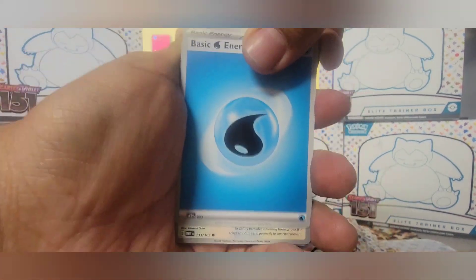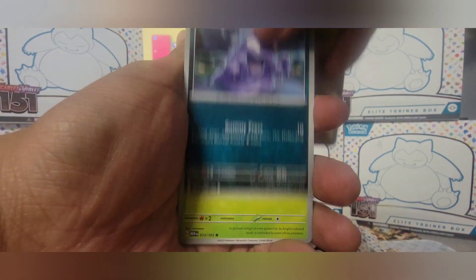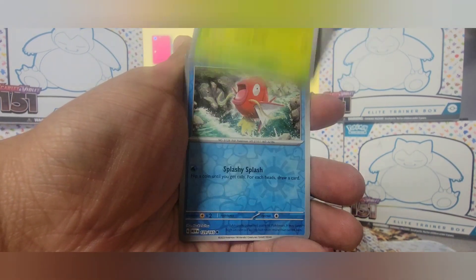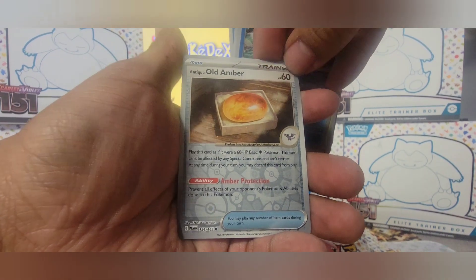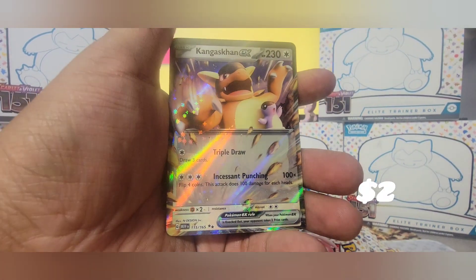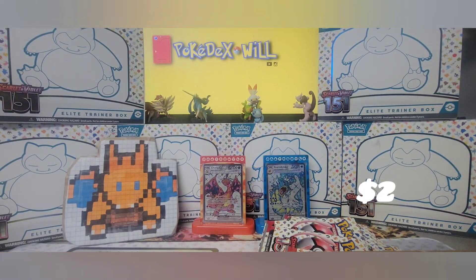All right — Eevee, Grimer, Weedle, Zubat, Lapras, Cycling Road, Scyther, Magikarp, Old Amber — I think I need that one for the binder. And Kangaskhan EX — that one I do have, so that's going to the duplicate side. But I do believe I need the Amber.